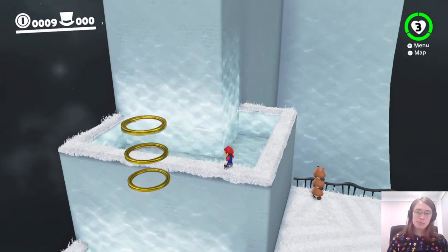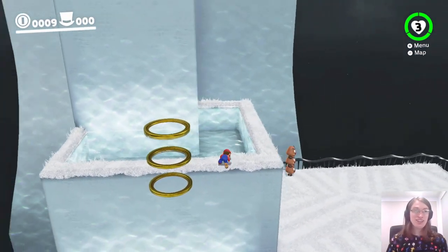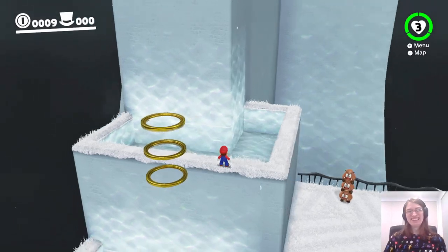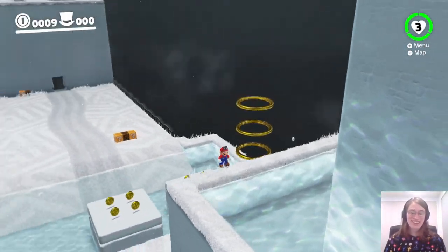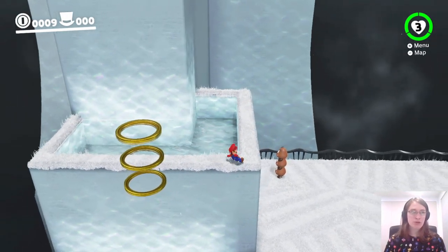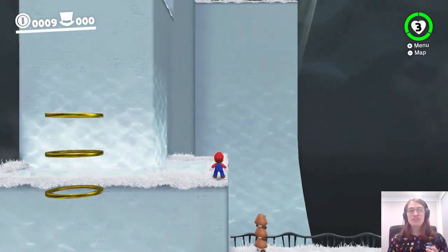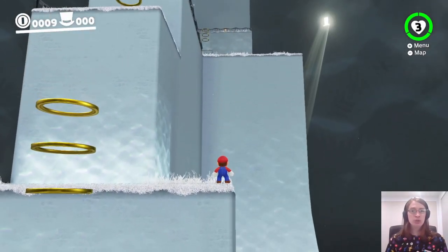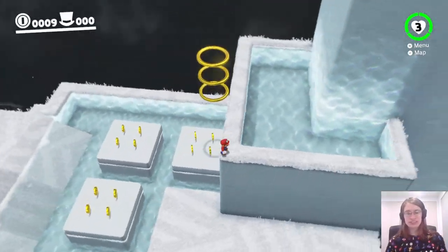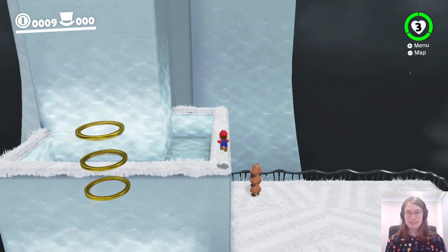Hey there everyone, this is Danielle playing some more Super Mario Odyssey Superstar mode. Last time we got to Top Hat Tower. This game is so hard. To get to Top Hat Tower you need to do this ridiculous thing with rocket flowers instead of just flipping a lever. So now we have to get through Top Hat Tower, which will require us to not use a frog because there are no frogs. I've done this before, but it's hard, so let's do our best.